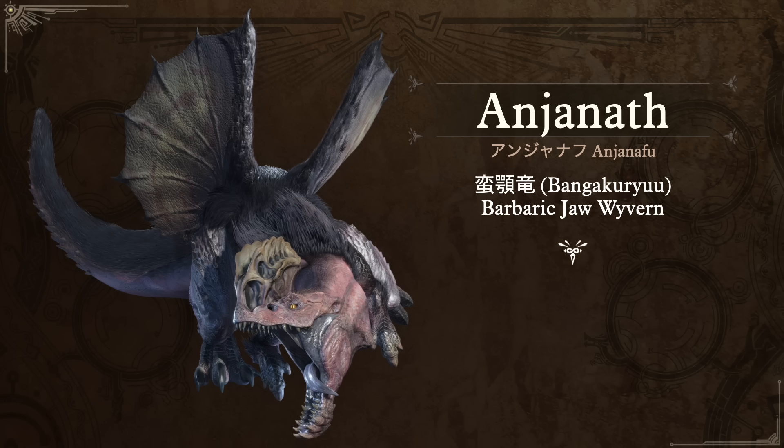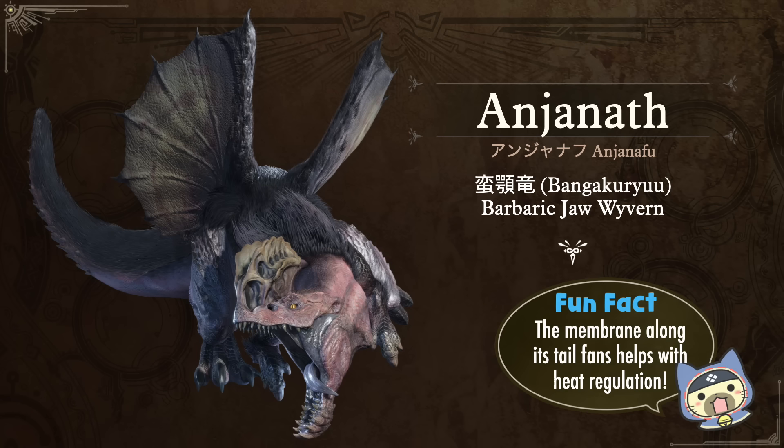Next we have Anjanath, our debut monster for Monster Hunter World. Its Japanese name is very similar: Anjanath. Its nickname Bangakuryu means Barbaric Jaw Wyvern — ban meaning wild or barbaric, gaku referring to the jaw, then wyvern. The fun fact is that it has a membrane along its tail fans, which helps with heat regulation, because this thing does get very heated up and spews fireballs when enraged.